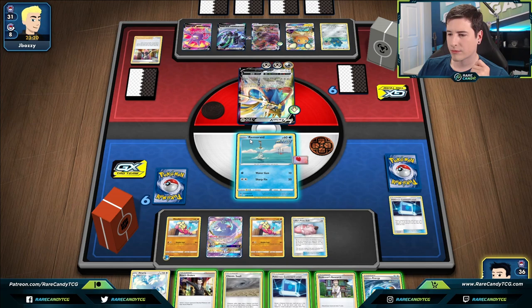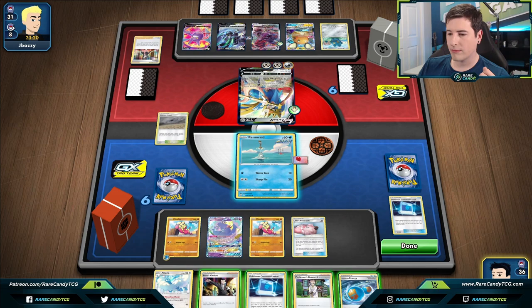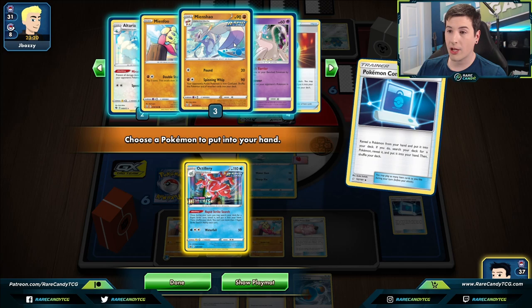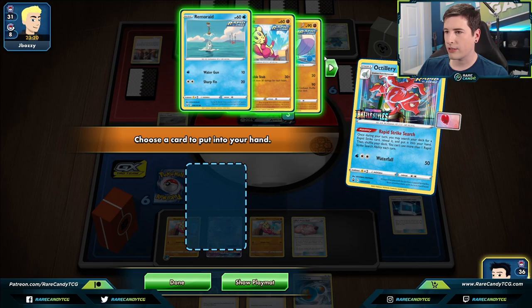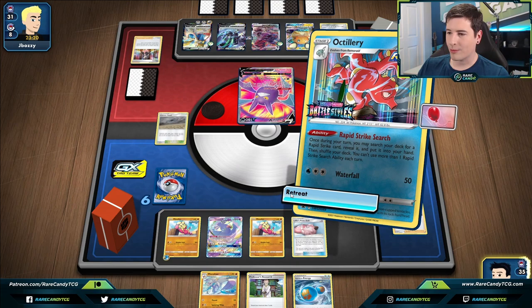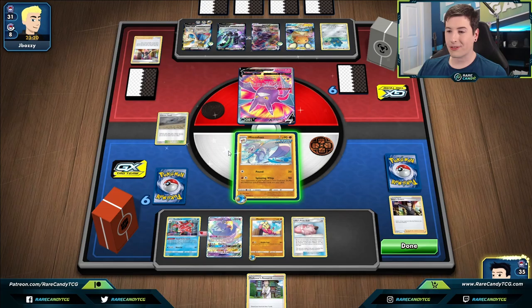I think we can kind of live with this hand. Let's use Octillery because it can grab Mianxiao but also Pokémon on future turns as well. Use Rapid Strike Search to grab Mianxiao. Then go for Boss on poor little Crowbat. We'll retreat and preemptively attach energy too, since more than likely we're going to Research next turn. Let's go for the Spinning Whip, take out Crobat, get ourselves a couple prizes, and hopefully force our opponent to go through a doll.